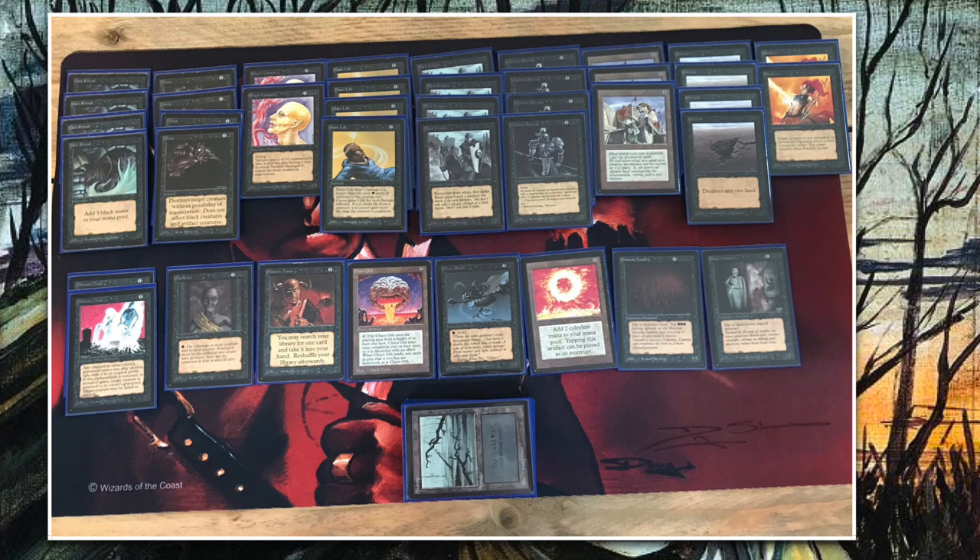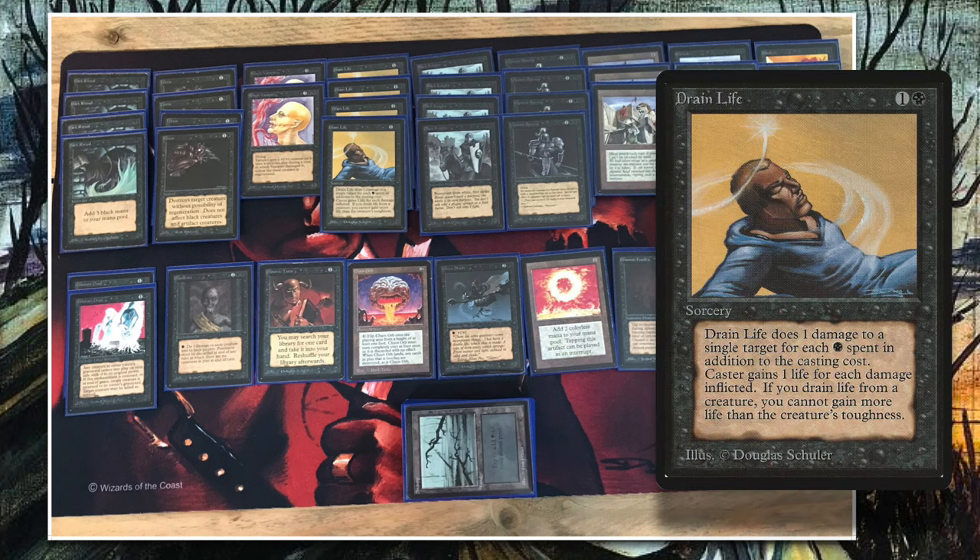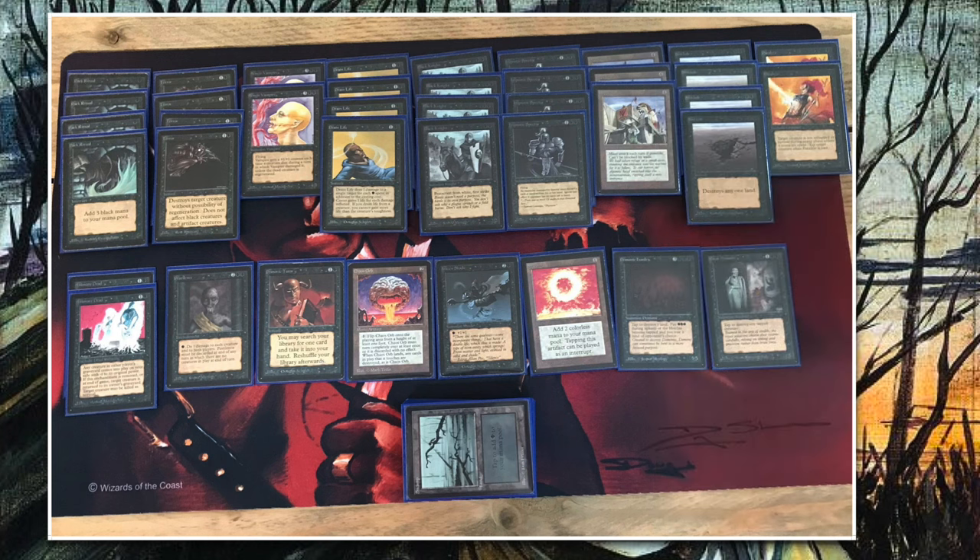Looking at the deck as a whole, it looks very strong and consistent being mono-colored. There are also four drain lives in this deck. The drain lives are really good in a build like this, especially with four dark rituals and only swamps — drain life can really grant you the victory.